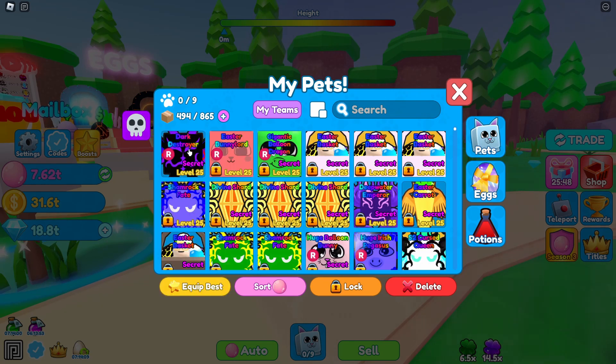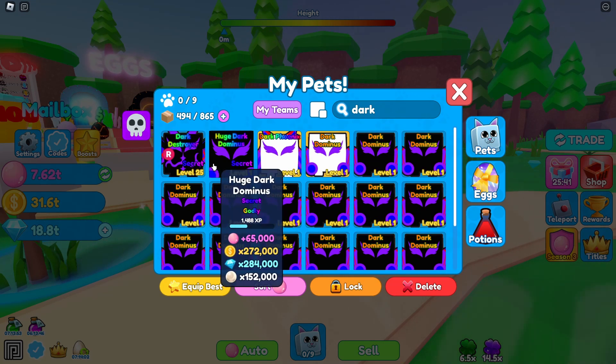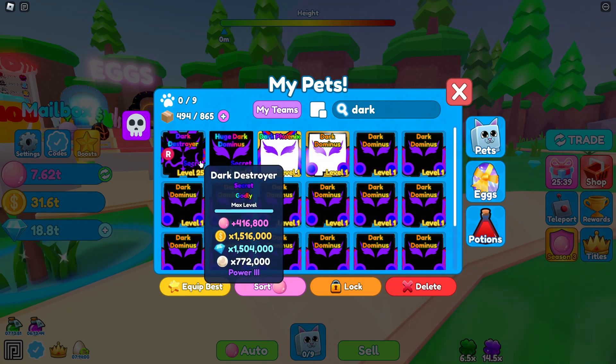Let's unequip these and check out their stats. Let's look up 'dark' so it's easier — all these Dark Dominuses I have, this is insane. Look at this: we have 416,800 bubbles just with Power 3. There's new posing stuff for bubbles we'll get into later. We have a 1.5x coin multiplier, diamond multiplier, and a pearl multiplier — finally.